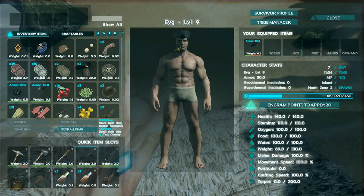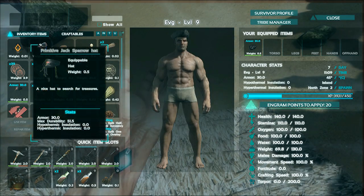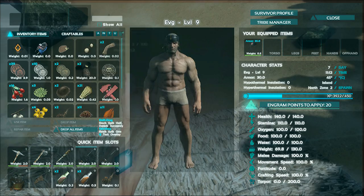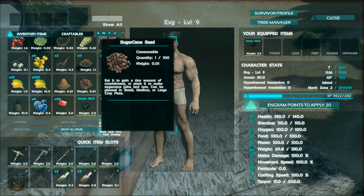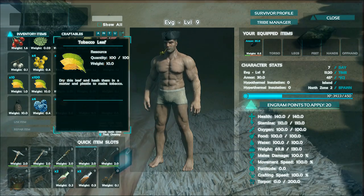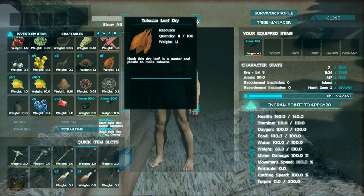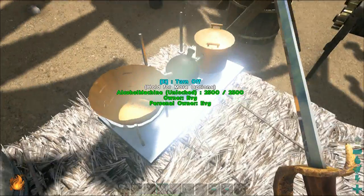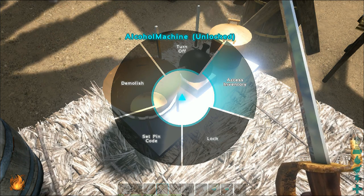Besides that, this mode also has cool pirate heads — one with a pipe and one without, and another pirate head as well. I like the one with the pipe. You can also grow sugarcane, tobacco, and grapes. That's what was added. Most of the stuff you can buy in the NPC stores, but right now the NPC stores are broken and everybody who has this mode is waiting for the update.